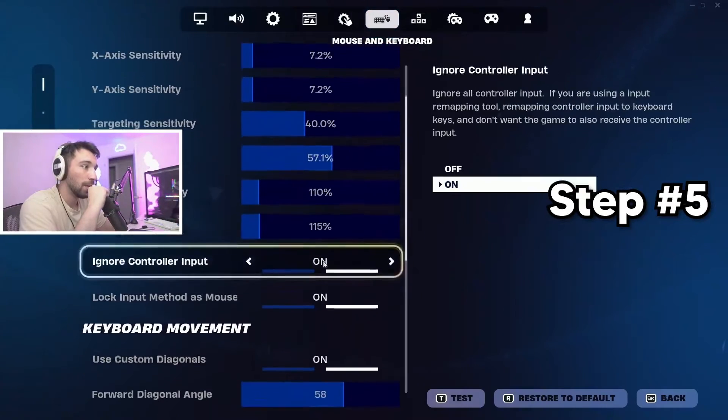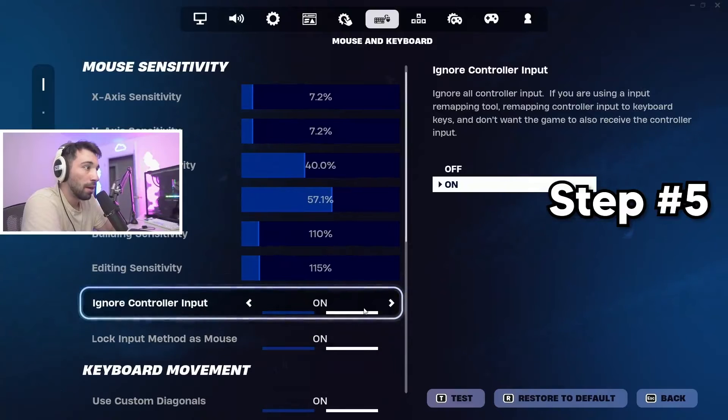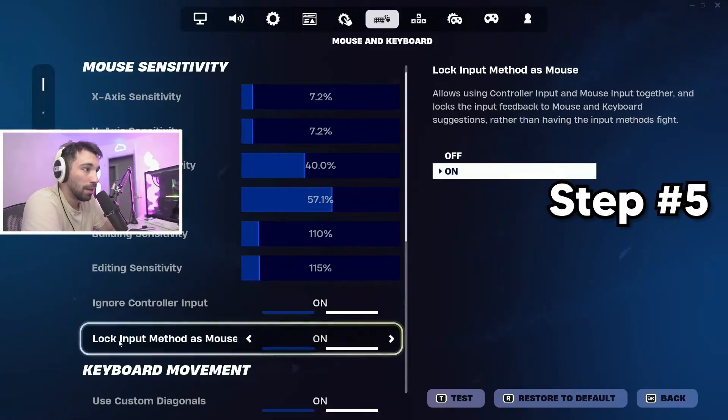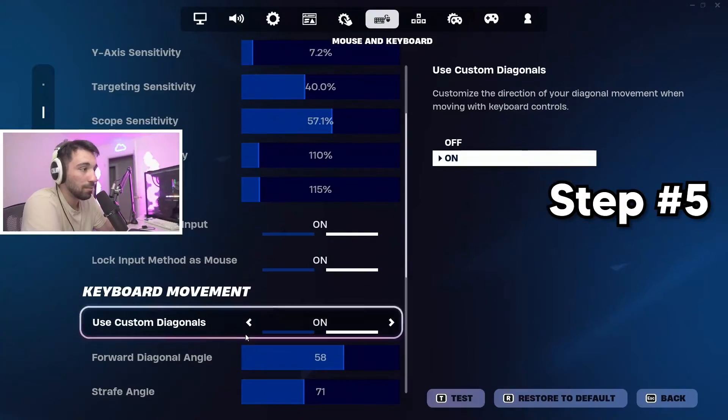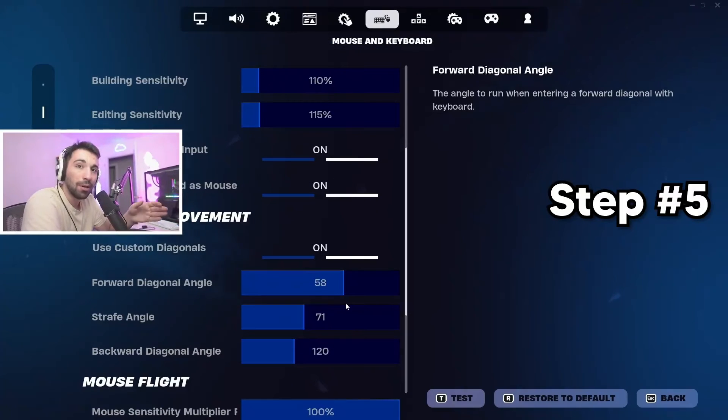Hit Apply, then go over here and make sure you have Ignore Controller Input set to on, Lock Input as Mouse set to on, and Use Custom Diagonals set to on.